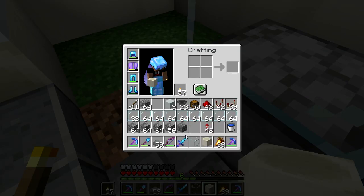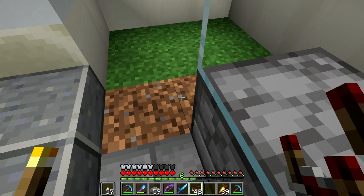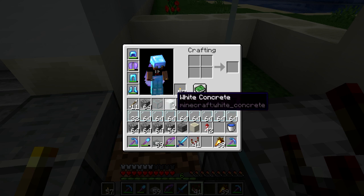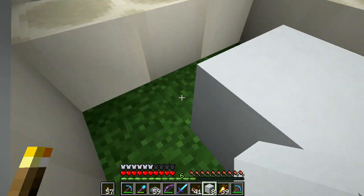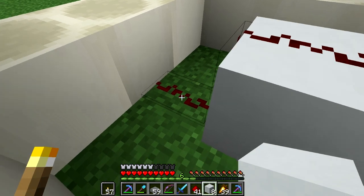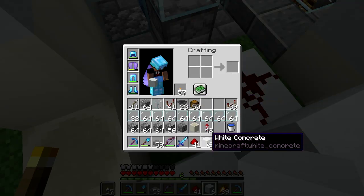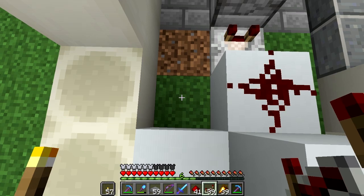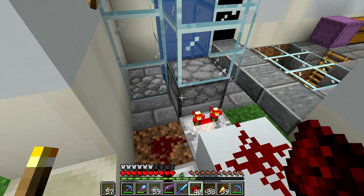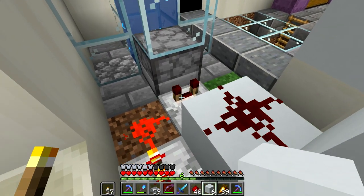Let's see if I remember how to make this thing. Start with a comparator, block. A dot here, a dot there. A block here, a block there. A repeater, a repeater, and another dot there. Wait a minute — and I think one more block there.